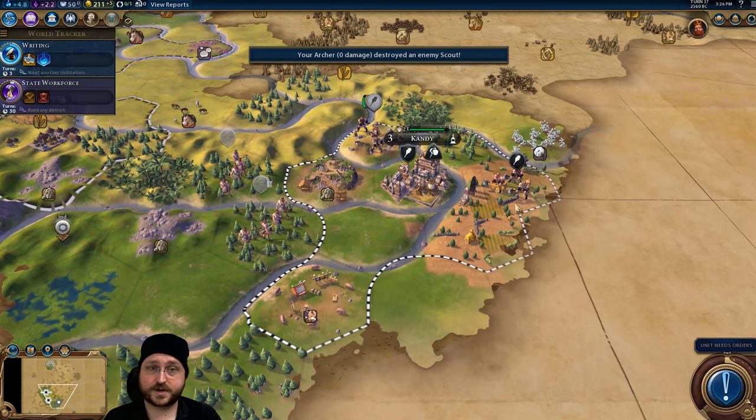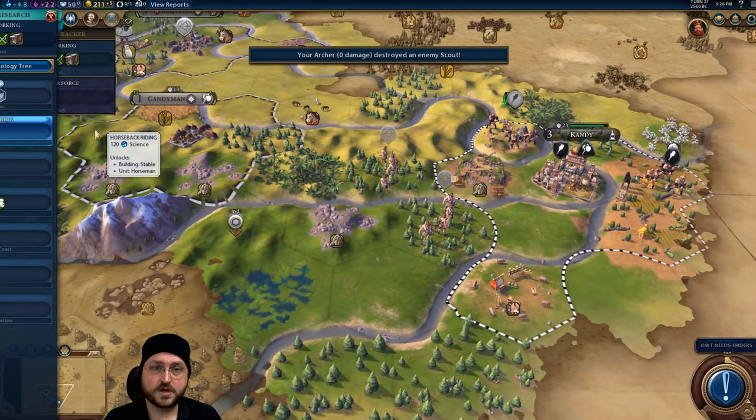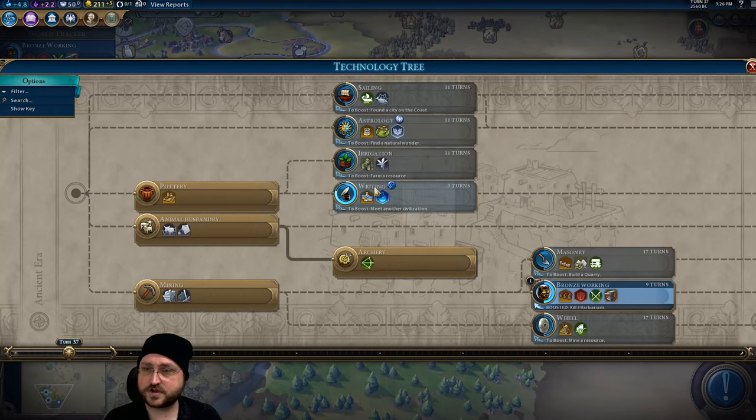A boost towards Bronze Working — how nice is that! Oh shoot — my Writing! I forgot I let it go way too long. Let's switch over to Bronze Working. Yeah, I overkilled our Writing a little bit.